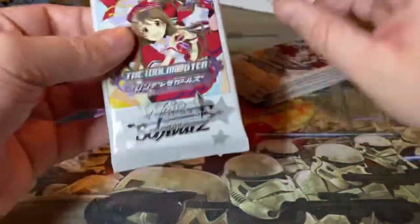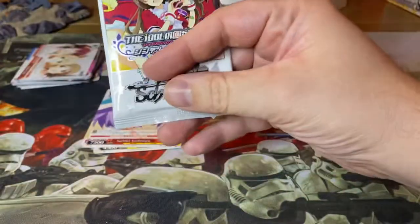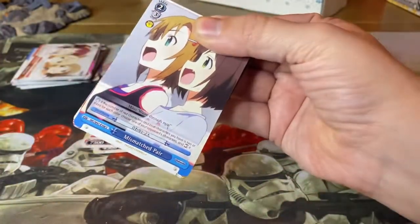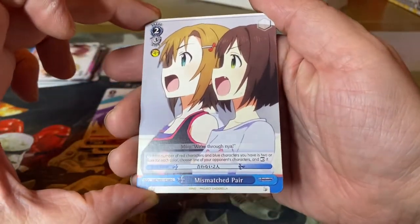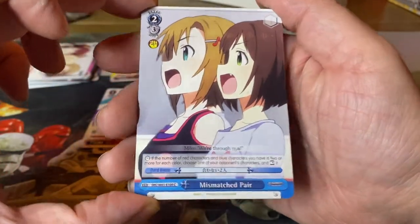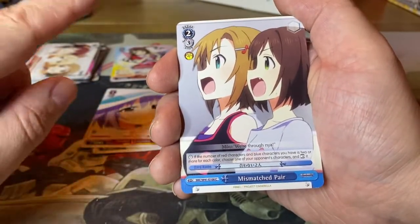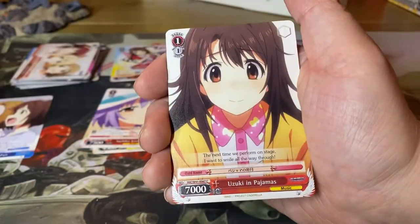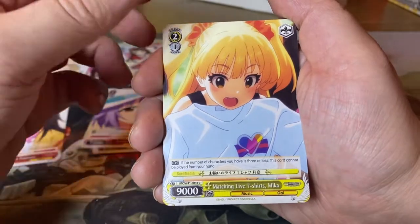I was under the impression that Weiss and Schwartz also had stuff like big titles. I already mentioned Sword Art Online, but I also thought like One Piece and stuff. Could be wrong. I haven't paid any attention to this game at all so far. Mismatched pair, Uzuki in pajamas, Matching Live T-shirts Mika.